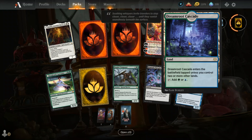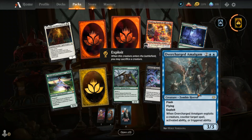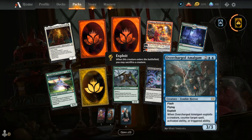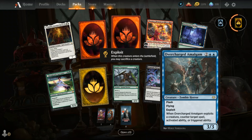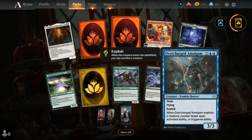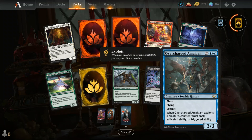Looks like I got two mythics. First up: Dream Root Cascade. Oh my god, I almost fell asleep — it's still good, still good, but boring. Then we have Overcharge Amalgam. Oh, it's a zombie — look at the mace, man! That's so badass. Mike Jordana, you have tickled me today. That is so cool, that artwork is really cool too.